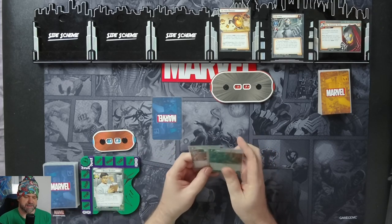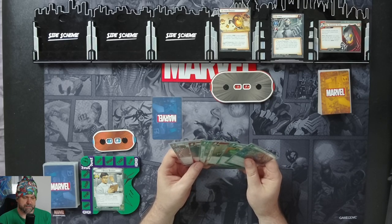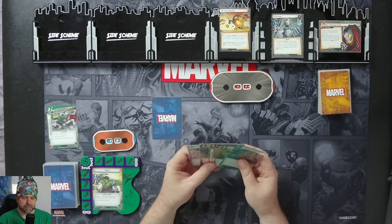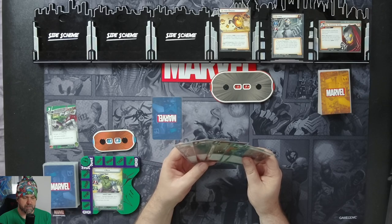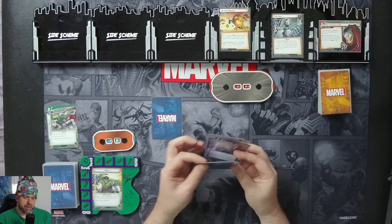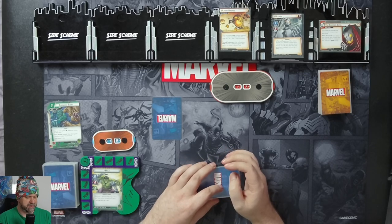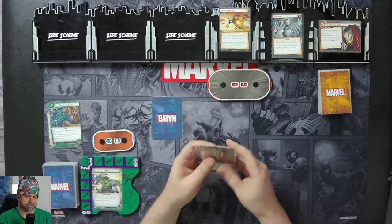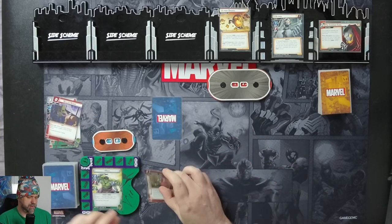We'll use our experimental to draw a card and discard a card. We'll use the Skilled Strike and a Movable Object, flip up to Hulk. We'll discard a Thunderclap for a Crushing Blow — deal damage to your enemy equal to our attack. We'll deal 3 damage to Ultron.